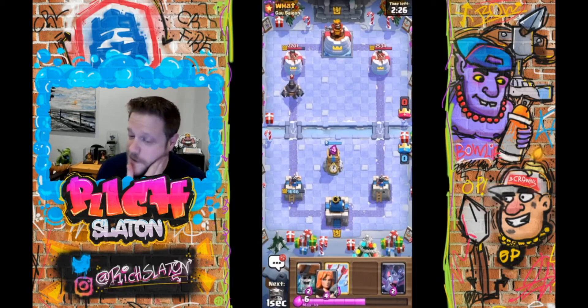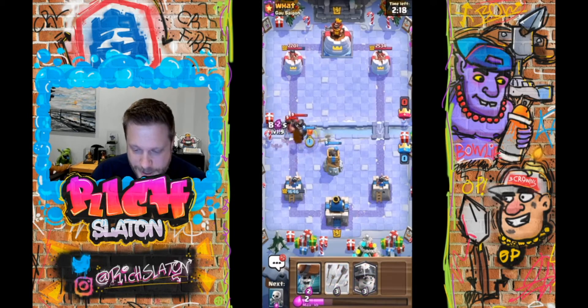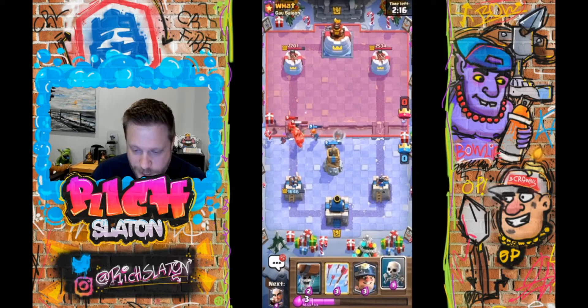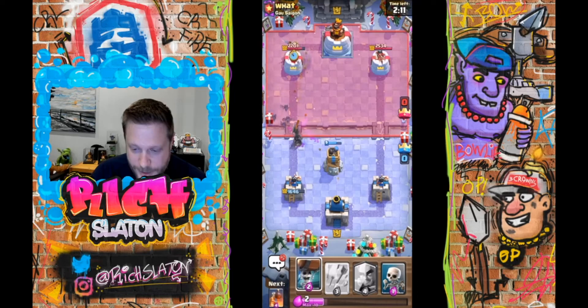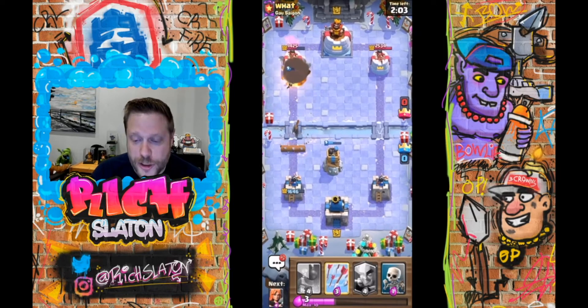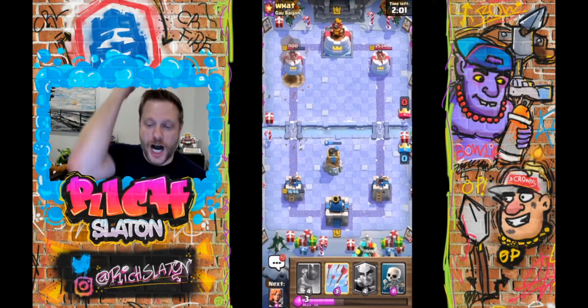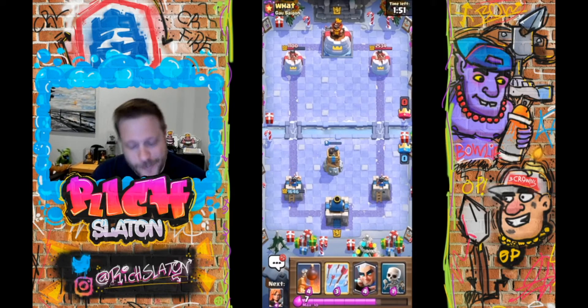You don't see Mega Knight with traditional Bridge Spam very much. Let's see if I can keep him turned around well enough for those Bats to do some real work. We're gonna get a nice little cheap counter push out of that — he's gonna have to spend on those Bats. And when he does, boom, Wall Breakers right behind. Stay alive just a little bit longer — kaboom! Coming off the third rope, like a gentleman. That was really fun.